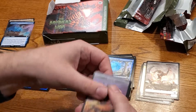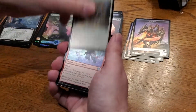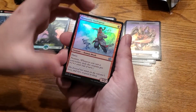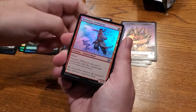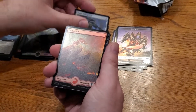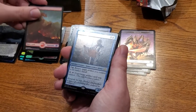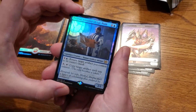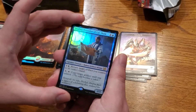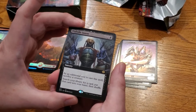The plastic on collector boosters is really thick to keep them stiff. Monastery Swiftspear has been reprinted — fantastic, it's back in standard at uncommon. The artwork looks like Avatar, so I'm going to call it Monastery Mister. There's the mech land for this pack. Drafna, Founder of Lat Nam — a legendary creature, possibly a decent Commander option, does a lot of cool things. Diabolic Intent — a two-mana tutor now in standard, you just sacrifice a creature to search for pretty much anything. That's going to see a lot of play.